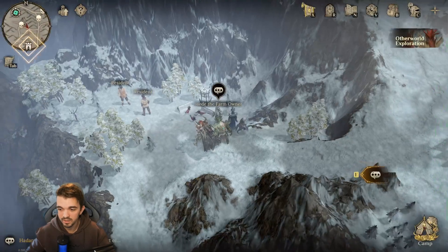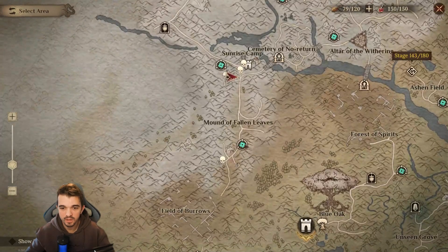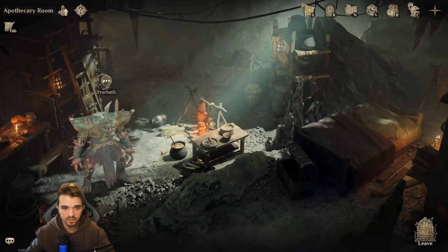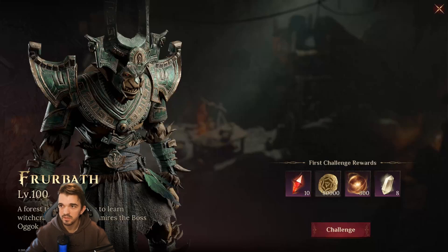All right. Then we can leave this spot and go down here, fast travel to this spot. If we walk down here to the Putcari room, we can find another challenge — it's Frubart, and we can challenge Frubart at level 100.